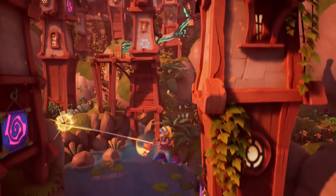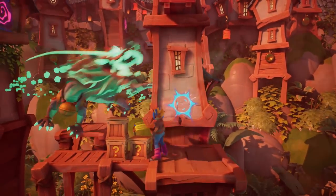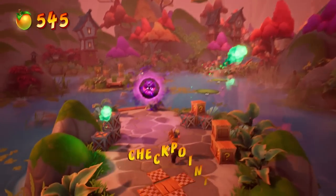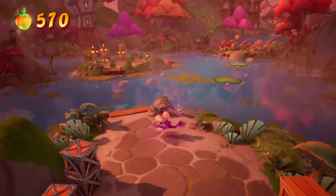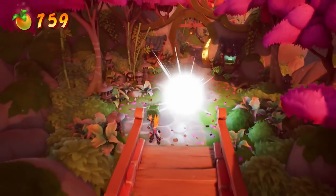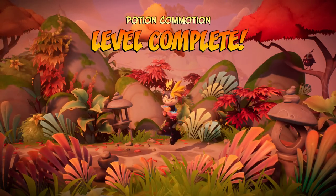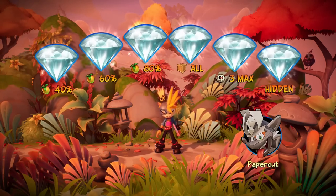I think we were still missing one other box, so I'll keep looking for hidden ones. I definitely missed that crate up there — let's hope that's everything. Come on — yes! There it is! Thank you very much! That was incredibly difficult, but we got it done. We also got a new skin for Crash — Papercut or something like that. Back to the dimensional map. It took me an hour to get two levels done — well, three levels including the flashback.